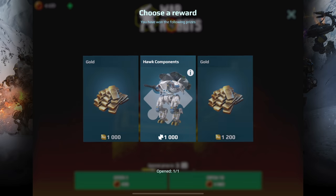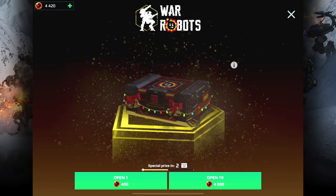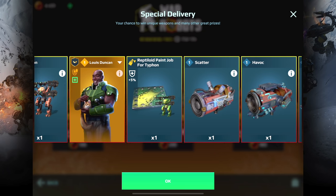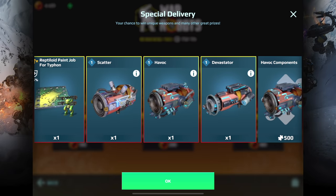I was hoping for gold but we got components. I don't need any more of these — I actually won a couple of Hawks and sold them because I don't plan on leveling up more than what I have. I already have one, I don't need two. So I'm going to move on to the middle crate and I'm hoping I win the Typhon. If I can win some of these newer weapons that would be nice — more Scatter and Havok, I think.